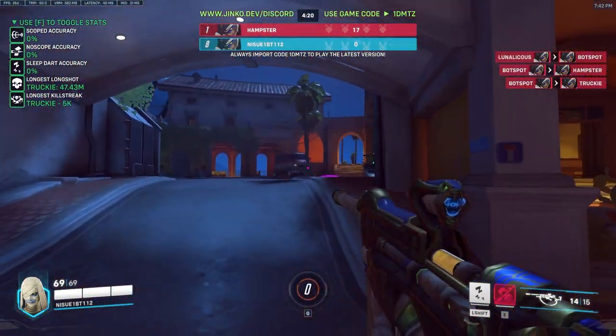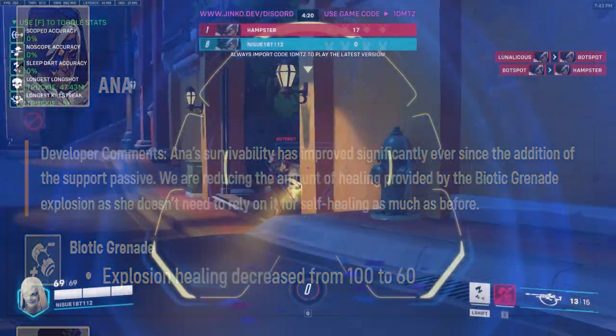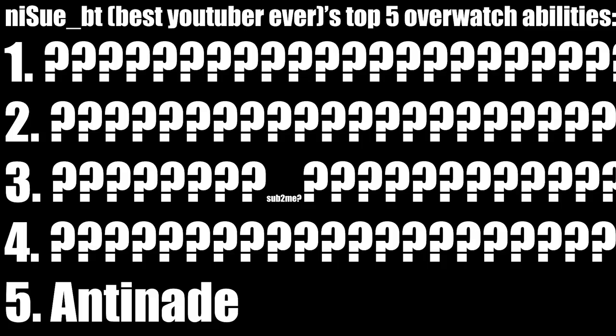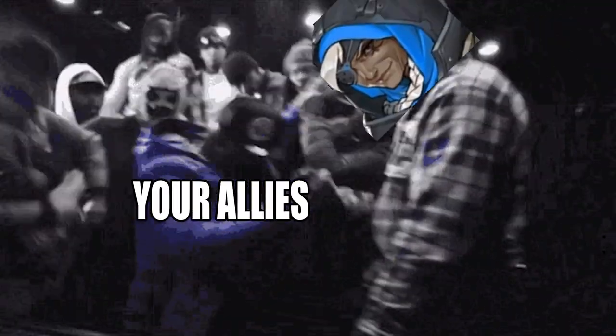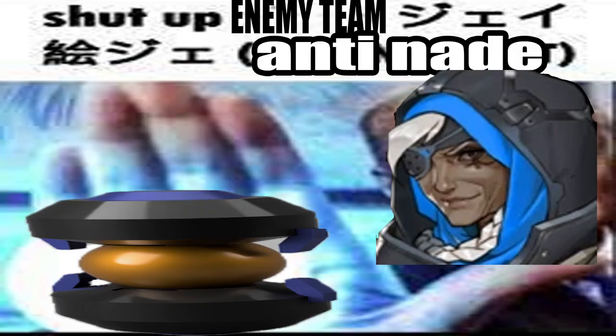I would have put this ability much higher if it weren't for the fact that it was recently nerfed in the most recent patch, dubbed the Junker Queen or JQ patch, for reasons which I will get into later. The reason why this ability is on my list is that it has an incredible amount of versatility. You can use it as a tool to save your allies, you can use it selfishly to keep yourself alive, and you can use it to completely stop the momentum of the enemy.